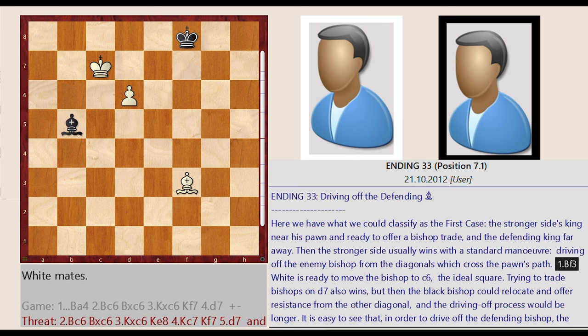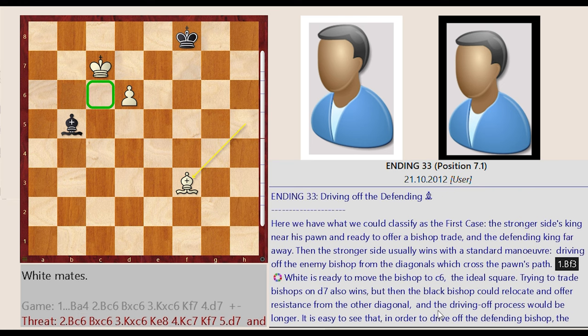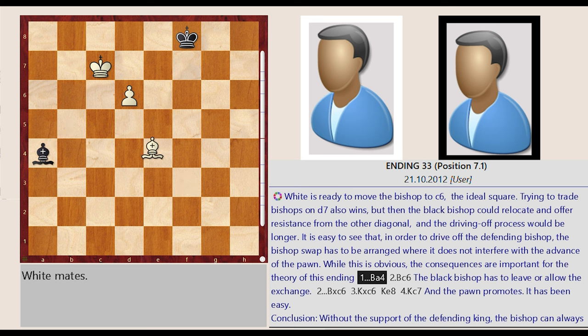Bishop h5-f3. White is ready to move the bishop to c6, the ideal square. Trying to trade bishops on d7 also wins, but then the black bishop could relocate and offer resistance from the other diagonal, and the driving off process would be longer. It is easy to see that in order to drive off the defending bishop, the bishop swap has to be arranged where it does not interfere with the advance of the pawn. While this is obvious, the consequences are important for the theory of this ending. Bishop b5-a4. Bishop f3-c6. The black bishop has to leave or allow the exchange. Bishop a4 captures c6. King c7 captures c6. King f8-e8. King c6-c7. And the pawn promotes. It has been easy.